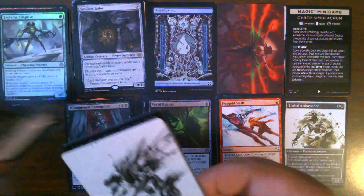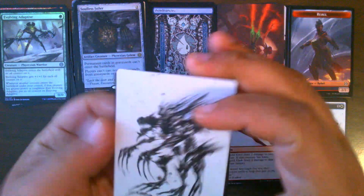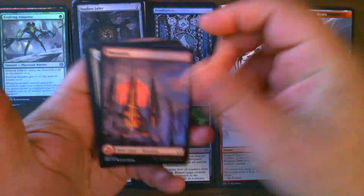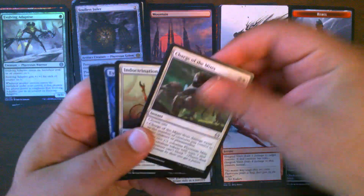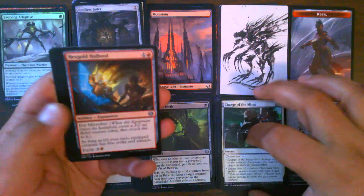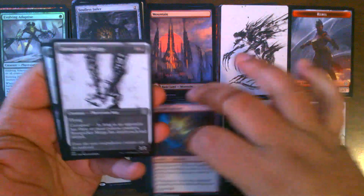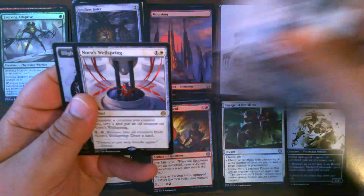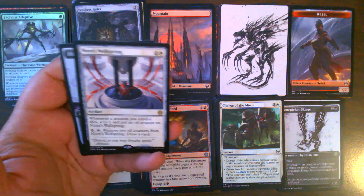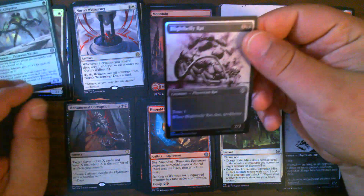Pack number six. A rebel token, and we have Phyrexian Obliterator showcase for our art card, mountain, our commons — quite a few commons in this pack. Hex Gold Halberd, Blade Hold War Whip, and Resistance Reunited for our uncommons. Bone Picker Scourge for our Phyrexian card. And Norn's Wellspring — that is our fourth copy of Norn's Wellspring. And a foil Blightbelly Rat.